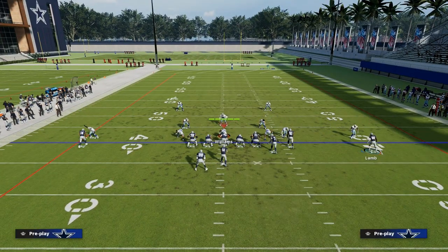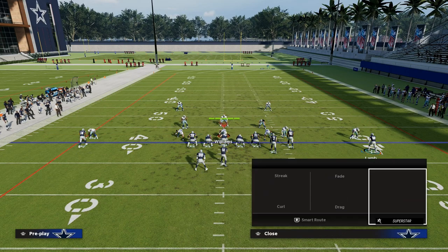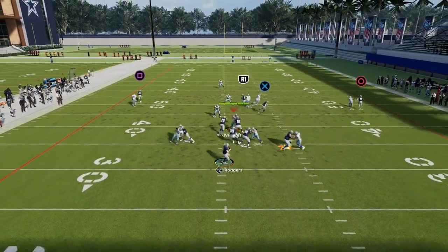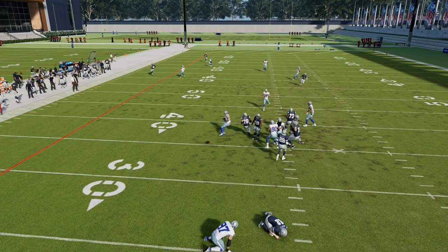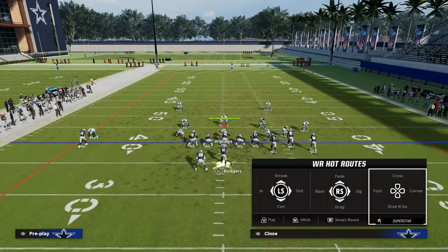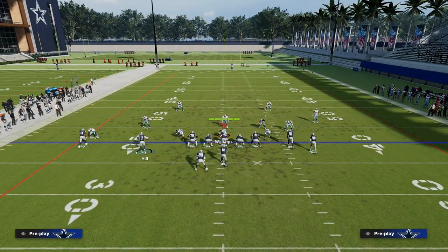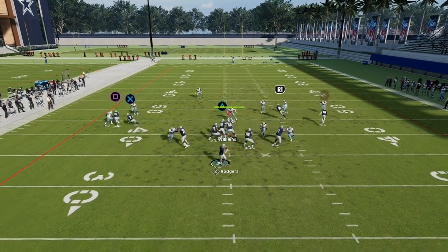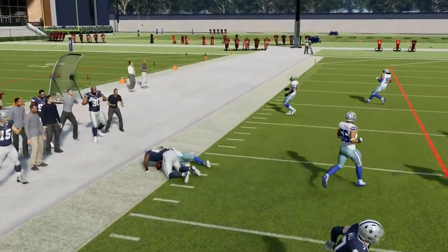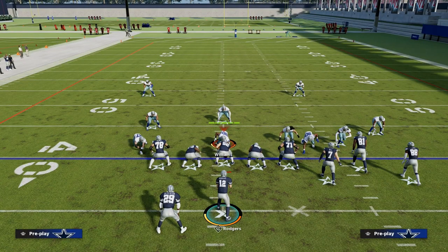Another way to run this is with two mesh routes underneath — another variation of the same concept. You could motion across somebody if you want. The cross route is really the bottom line and the best route because it puts a lot of stress on the defense. The dig route does a great job spacing itself properly within the play, and then you have that cross coming across. Love the Y cross concept.